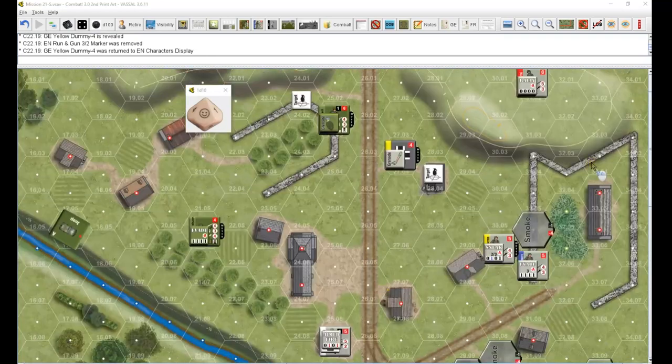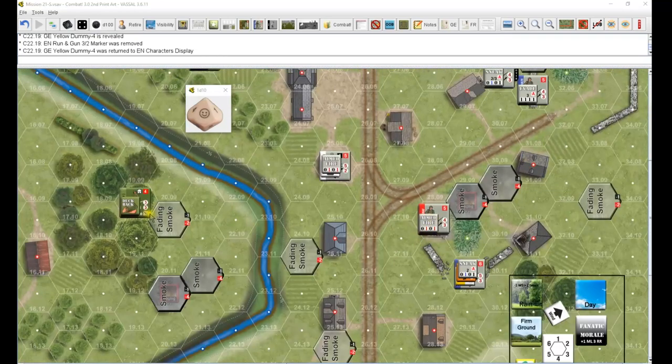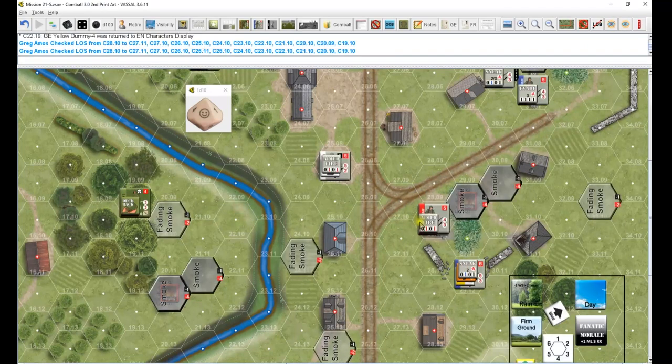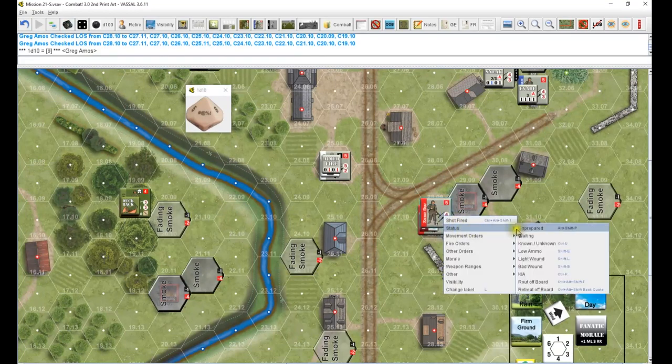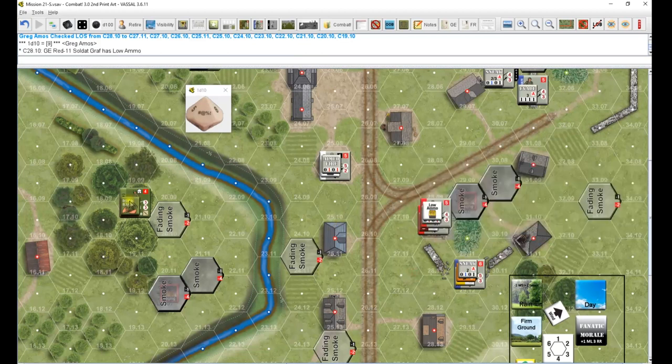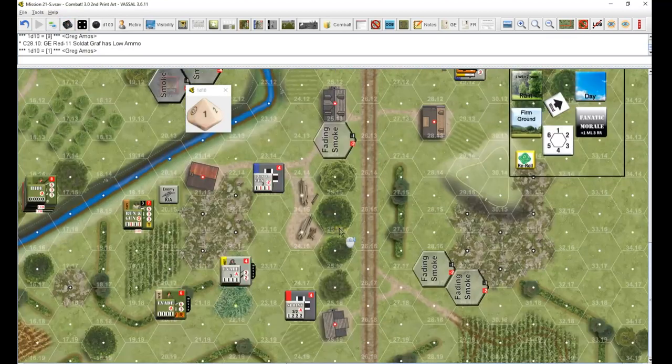Red rallying - can't do anything about that. Aimed fire - range of nine, minus one, four goes down to a three. That goes through the smoke. Three goes down to two, goes down to one, ducking back in trees - goes down to zero and a one. He needs a zero and a four to get at nine - low ammo. The other guy is a three minus one minus two minus three minus four minus five minus six - zero and a one to hit, gets a one, nothing going there.